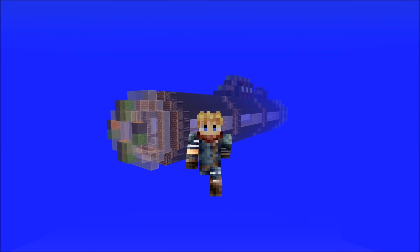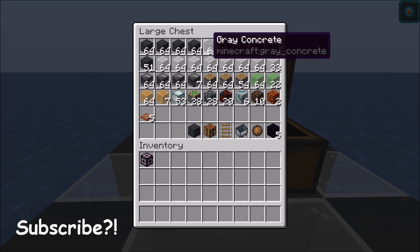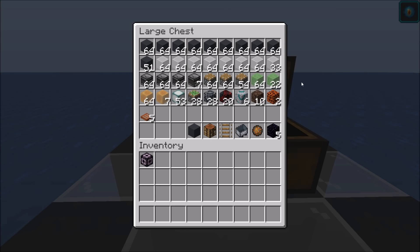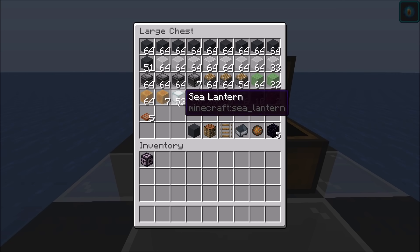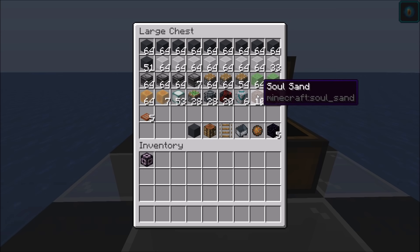We'll go ahead and start up the tutorial here for the submarine. For this build, you will need nine stacks of blocks of choice, including 51 on top of that. I also need seven stacks of glass if you wanted to see out every direction there, plus 33. Three stacks and seven observers, two stacks and 54 pistons, 64 and 22 slime blocks, 64 and seven honey blocks, 53 sea lanterns, 28 sticky pistons, 20, and six of your terracotta block of choice. These are mandatory. Ten soul sand.